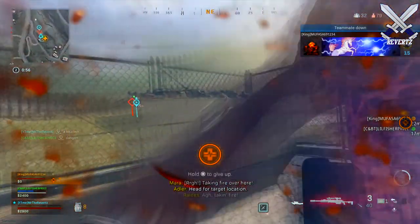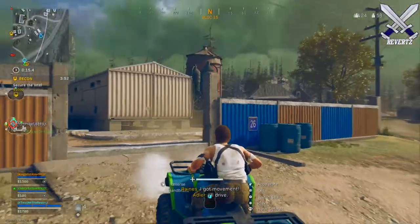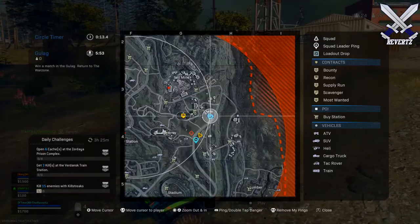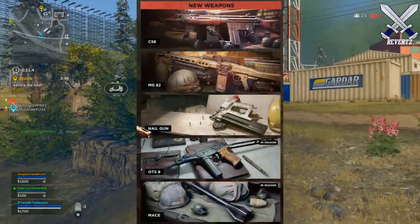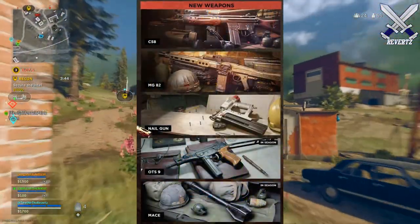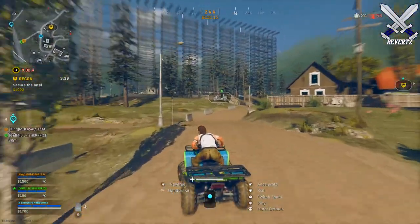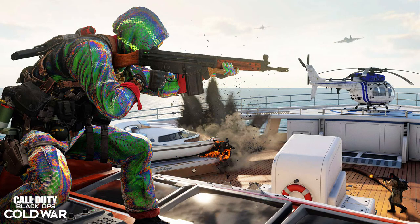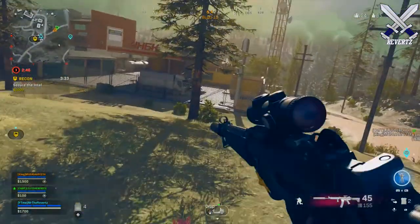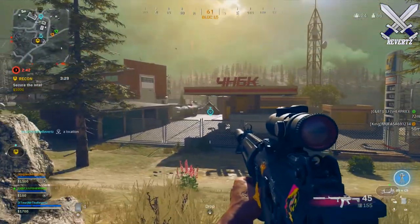We do have a brand new in-game event called Groundfall, which pretty much like the other limited-time events, we have to complete challenges and you'll earn some in-game rewards. We also have five new weapons coming, three of which are going to be coming in at launch for Season 4 and then the other two later on in the season. The first weapon is the C58 Assault Rifle — fully automatic, high damage at close range with a slower fire rate, fast bullet velocity, and reliable recoil control with less ammo capacity.